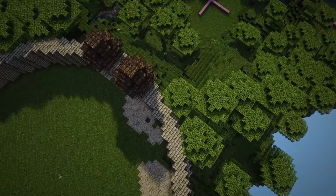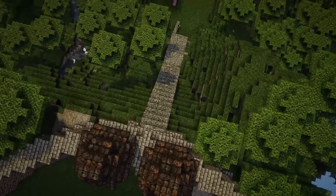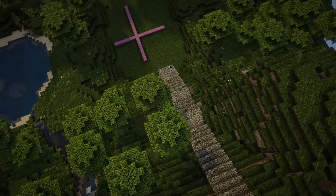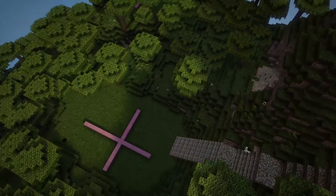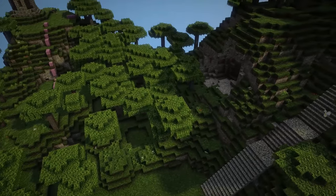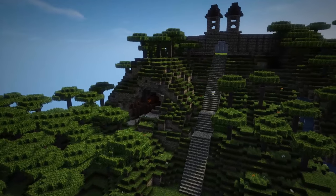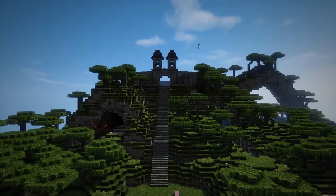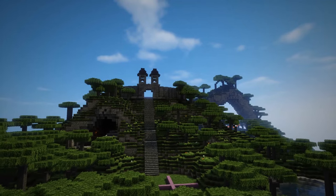I wanted to add a way to get up and down from this castle, so you can see me using cobblestone to build a nice huge staircase all the way down the side of this hill. I used cobblestone blocks initially to map it out and then replaced some of those blocks with cobblestone steps. You can see a very even effect climbing up the hill. It does need some railings, so I'm going to add a layer of cobblestone either side and put some fences on it just to make sure you don't wander off the staircase and into the wilds.